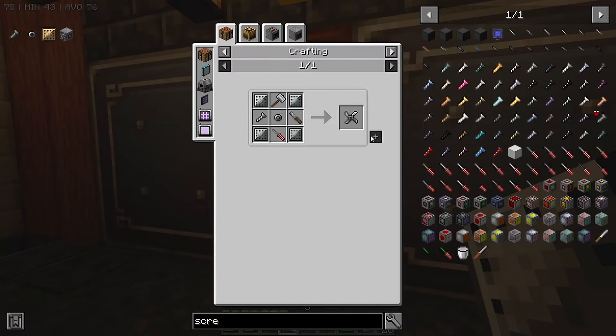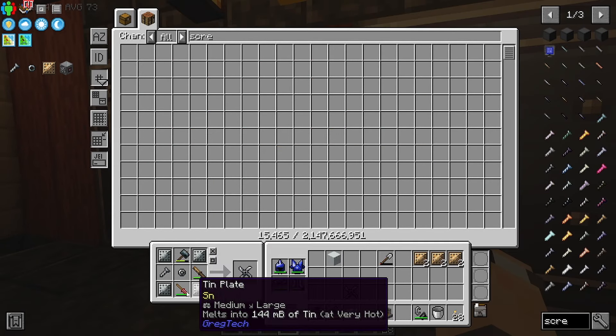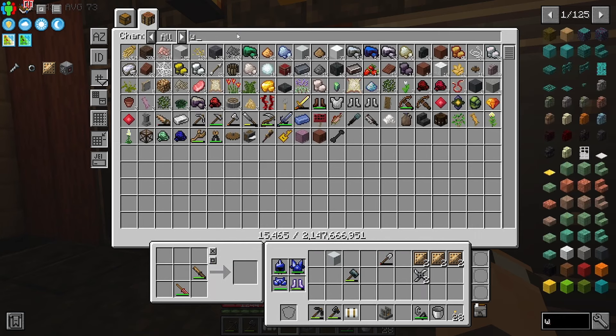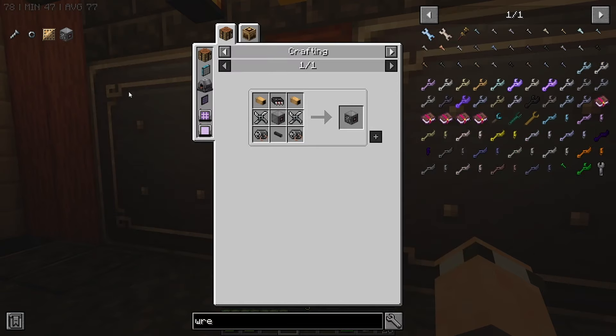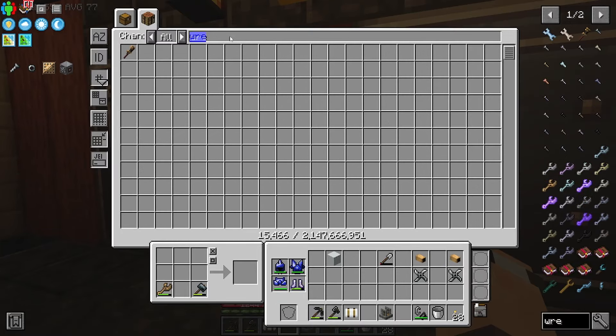We'll take all of these out and do that again. Then we have to put all of these back in - it's weird that it doesn't use these but I kind of get why. And then it's the hammer and the wrench for the pipe. That is the two pipes and that is the two rotors.